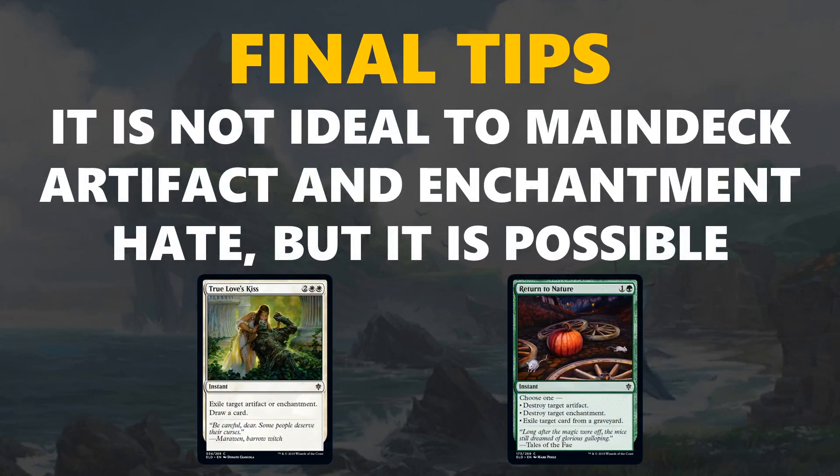Another final tip: it is not ideal to main deck artifact and enchantment hate, but it is possible. True Love's Kiss and Return to Nature are cards that in some formats are really nice in the main deck, and in this set it's kind of on the borderline — there are a decent amount of artifacts and enchantments, but not so many that it's perfect to main deck them. You can main deck them if you're a little short on playables or particularly weak to certain cards. When Throne of Eldraine comes back to Arena it is best of one, so most of the time you're not going to play these, but they are certainly playable if you're short on playables or need extra white cards for a better mana base.